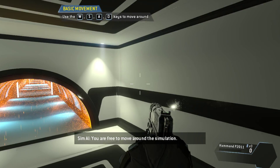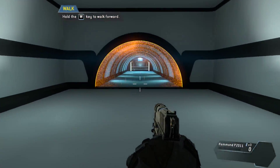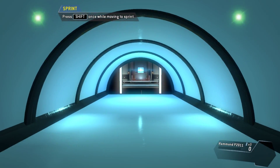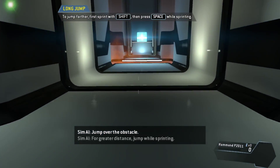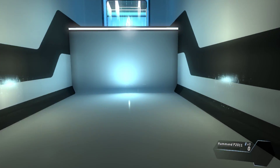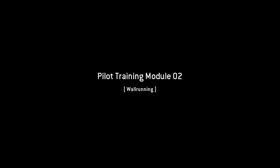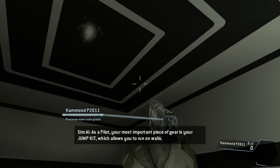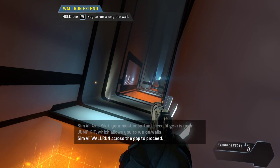Please walk through the tunnel in front of you — just sprint through the tunnel. Jump over the obstacle; for greater distance, jump while sprinting. Jump toward the edge of a surface to pull yourself up. As a pilot, your most important piece of gear is your jump kit, which allows you to run on walls. Wall run across the gap to proceed.